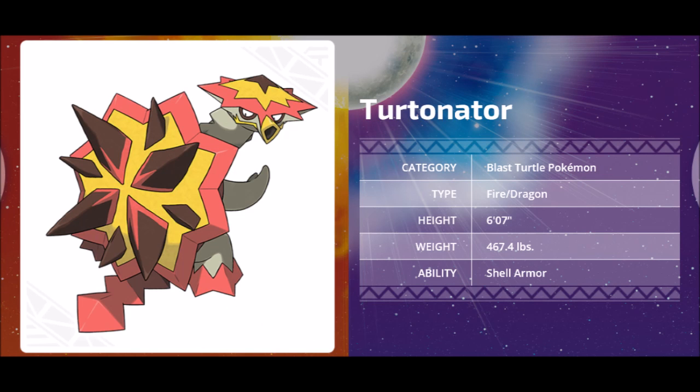Right guys, so we are back after the trailer. I hope you all enjoyed it. As we can see here, Turtonator is a fire and dragon type which is pretty cool — sort of like Charizard — and he also has the ability Shell Armor, which we'll find out about in a little while.